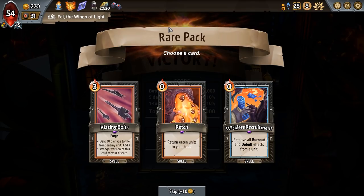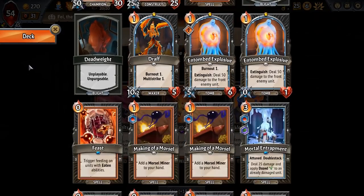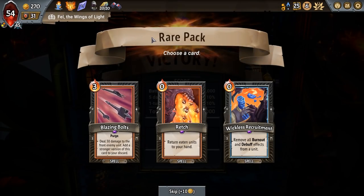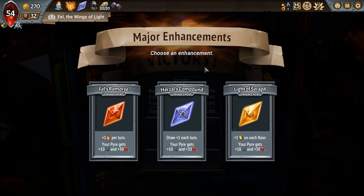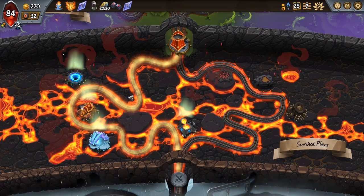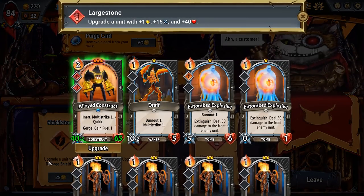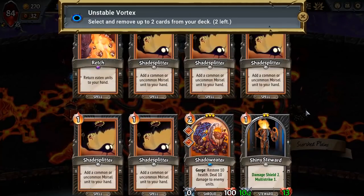Wretch — return eaten units to your hand. There's also removing all burnout and debuff effects from a unit, which might be able to remove things like the melee weakness that Seraph the Patient would be adding. Blazing bolts also seems like a good way to try and kill a frontliner. Take the extra draw with all these zero-cost generations of extra morsels. Take the double removal on the left-hand side. Action of Steel has a large stone there — does that construct feel awful with a large stone? Not totally against the idea.